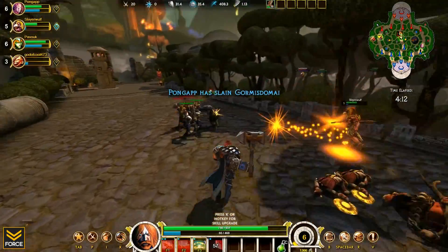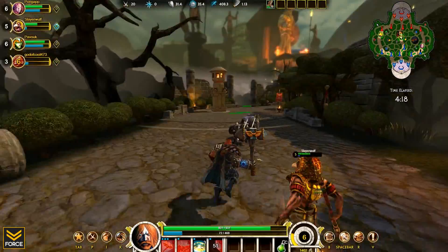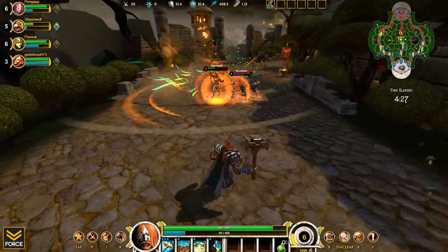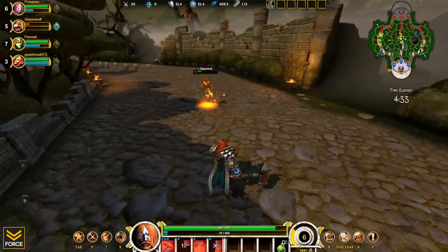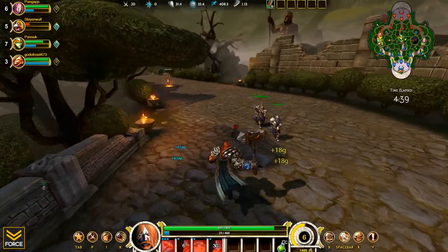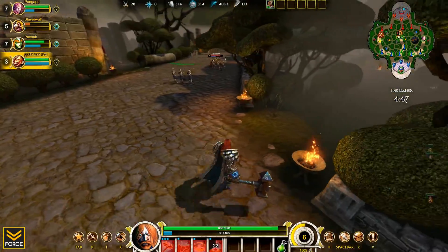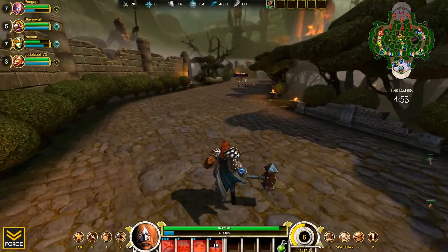Sun Wukong's going to die to Kali over there. I'm going to provide a wall for him — try to escape. That was my number two ability. If I hit an enemy god with it, it slows them and also forms a wall of spikes. It looks like a small wall, and since you can't jump in this game, no one's going to be jumping over it.